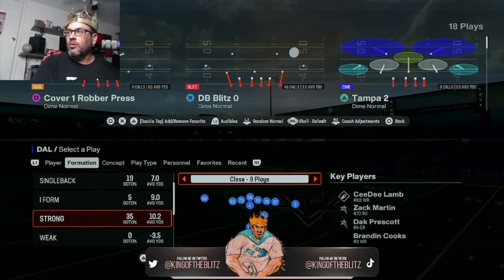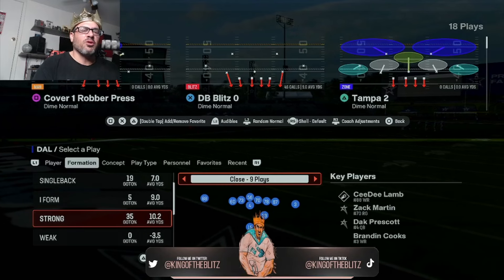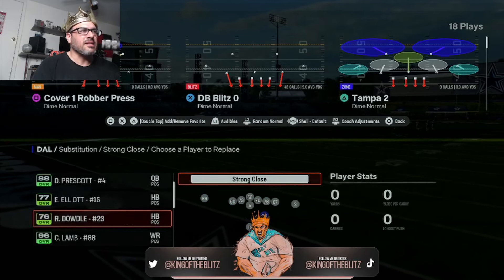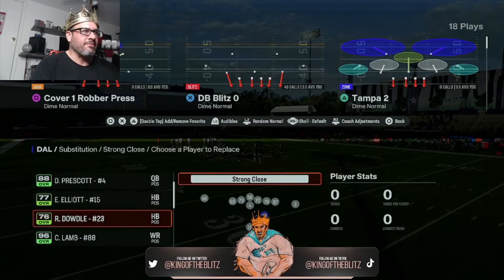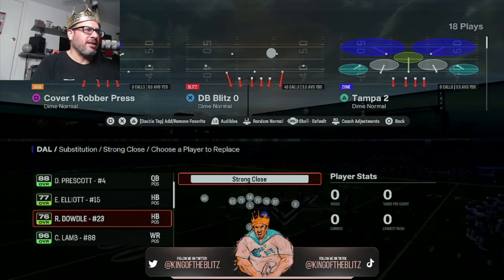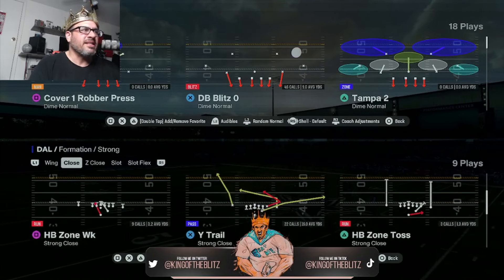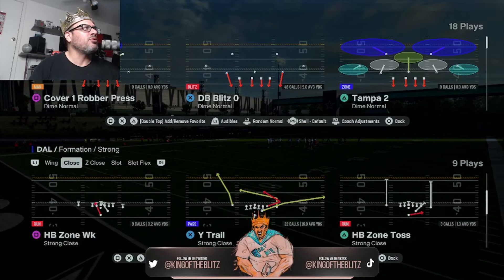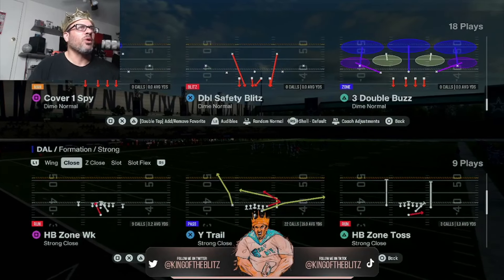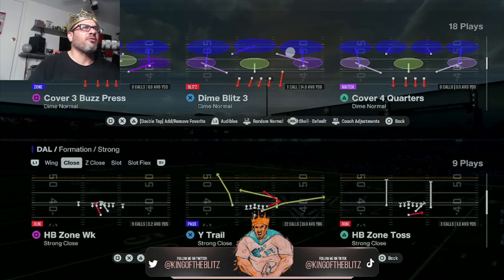To defeat cover four from strong close, I like to substitute out my fullback and put in my second halfback. I put Dowdle in, but I could put Ezekiel Elliott in at fullback and keep Dowdle in as halfback. The play we're going over is the wide trail, and I'll show this against dime normal. It can also work against some cover sixes — we're coming from the cover four quarters.